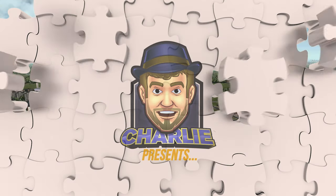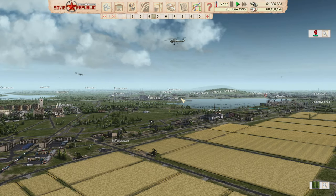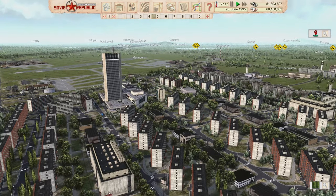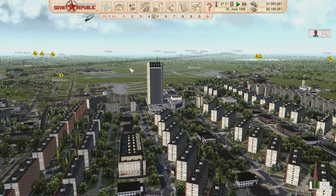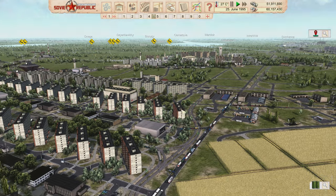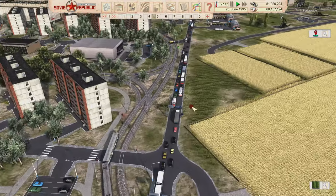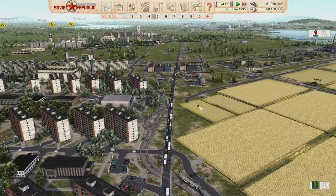Hey everybody, welcome back. It's Workers and Resources. Hope you're having a good day today. I'd like to take a moment while we're still waiting for the expansions for aluminum and our airport design, our manufacturing, all that stuff. I'd like to take a moment and do some housekeeping. And one of the things I'd like to start with is this road right here. We have a traffic jam issue, and I'd like to kind of solve it.